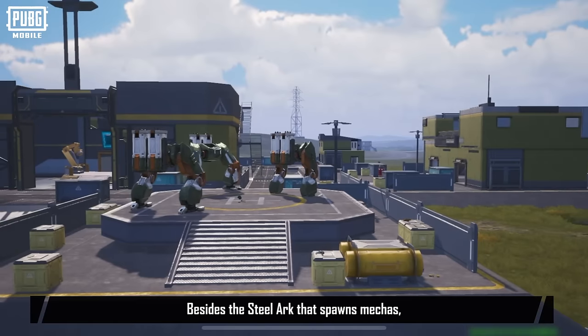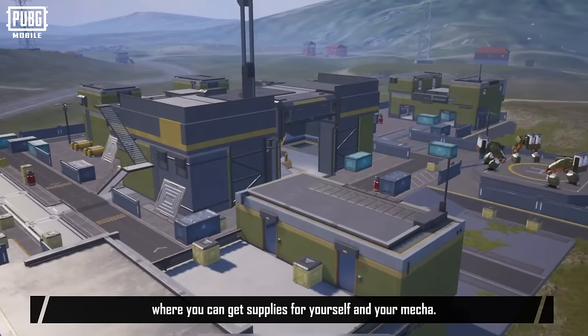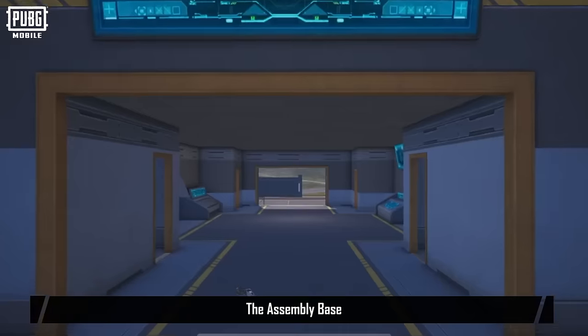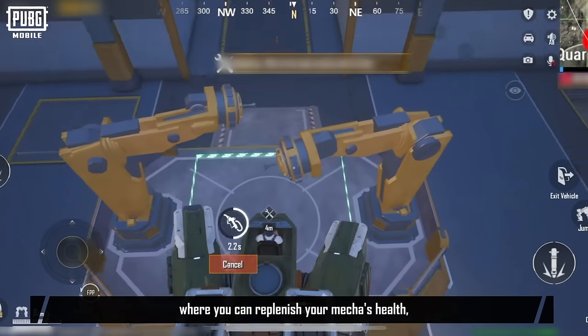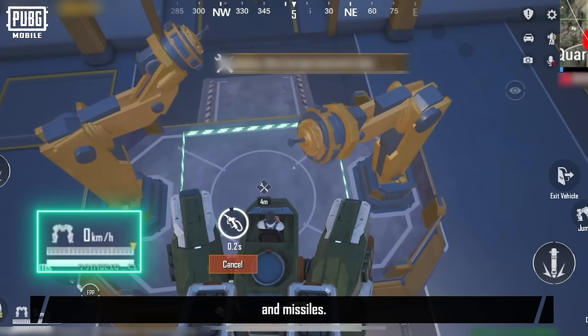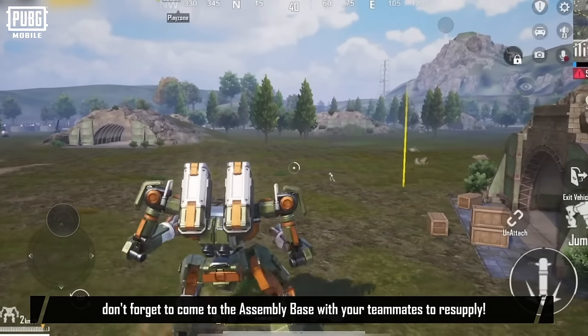Besides the Steel Ark that spawns mechas, there's also the Assembly Base, where you can get supplies for yourself and your mecha. The Assembly Base contains not only mechas, but also a repair station where you can replenish your mecha's health, fuel, and missiles. After battle, don't forget to come to the Assembly Base with your teammates to resupply.